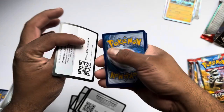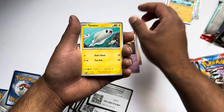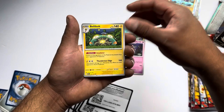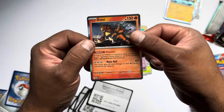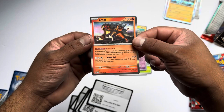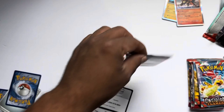Those packs open pretty easily. Oh yeah, Numel — a classic. Graveyard, Phantom, Grumpig, Lilipup, Batloy and Annihilape. I've seen a lot of people pulling this card on the booster boxes — some guy had gotten like four of these, it's pretty ridiculous. Alright, let's keep going.